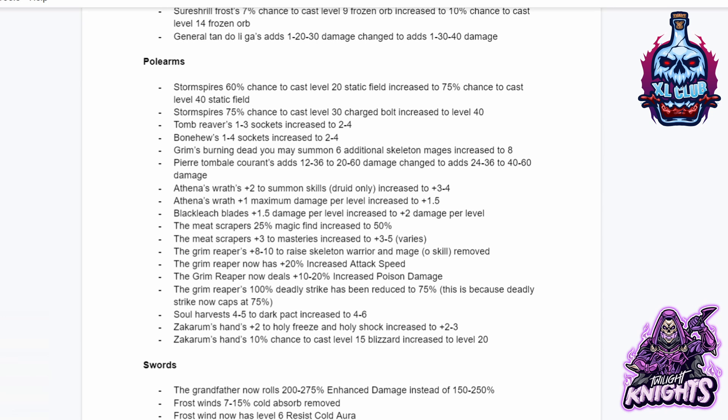Athena's Wrath's plus 2 to summon skills increased to plus 3 to 4. Athena's Wrath's plus 1 maximum damage per level increased to plus 1.5. Black Leech Blade plus 1.5 damage per level increased to plus 2. The Meat Scraper's 25% magic find doubled to 50, and plus 3 to Masteries increased to plus 3 to 5. The Grim Reaper's plus 8 to 10 raise Skeleton Warrior and Mage oskill has been removed. The Reaper now has 20% increased attack speed and plus 10 to 20% increased poison damage. The Grim Reaper's 100% deadly strike reduced to 75. Soul Harvest's 4 to 5 to Dark Pack increased to 4 to 6. Zakarum's Hand plus 2 to Holy Freeze and Holy Shock increased to plus 2 to 3. Zakarum's Hand's 10% chance to cast level 15 Blizzard increased to 20.